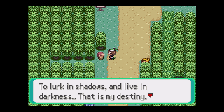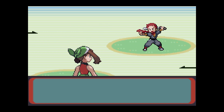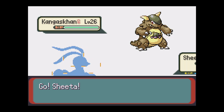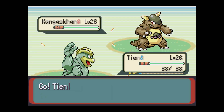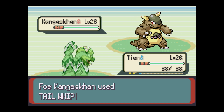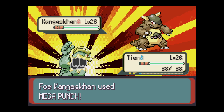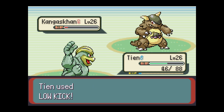"To lurk in shadows and live in darkness, that is my destiny - I emerge to challenge you." Artist Joe would like to battle! Artist Joe sent out Kangaskhan. Kangaskhan's cool, I like Kangaskhan a lot. Tail Whip... Kangaskhan's also really heavy, so Low Kick would be good in here. That's gonna hurt. Gotcha.